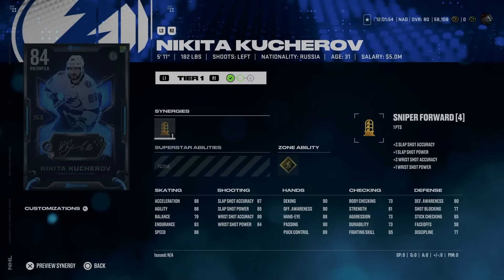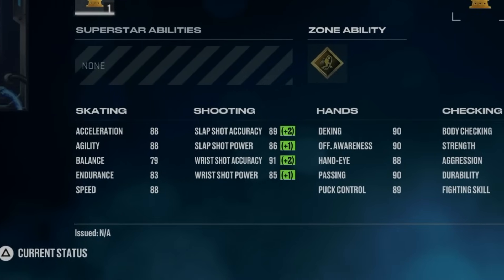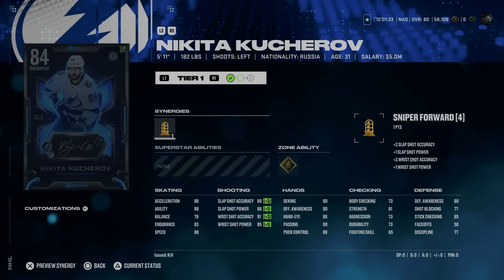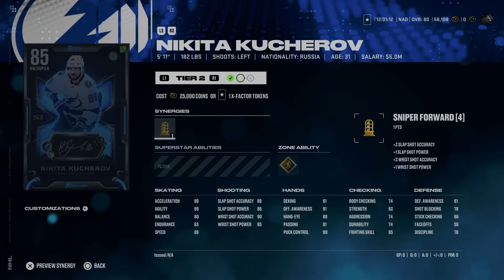Our last Captain X-Factor player is the 84 Nikita Kucherov. At 88 speed, acceleration, and agility, he's a great skater. Does come with Sniper Forward to improve that wrist shot and get his accuracy up over 90. His hand stats are all great — deking and offensive awareness touch 90. Body checking is abysmal at 73, but you're using Kucherov for the offensive side. He's also got gold 1T, which looks to be one of the best abilities in the game, especially with skill-based one-timers being so effective in NHL 25. You can get him up to 85 for only one X-Factor token, and you can refund that for free and get the full token back.